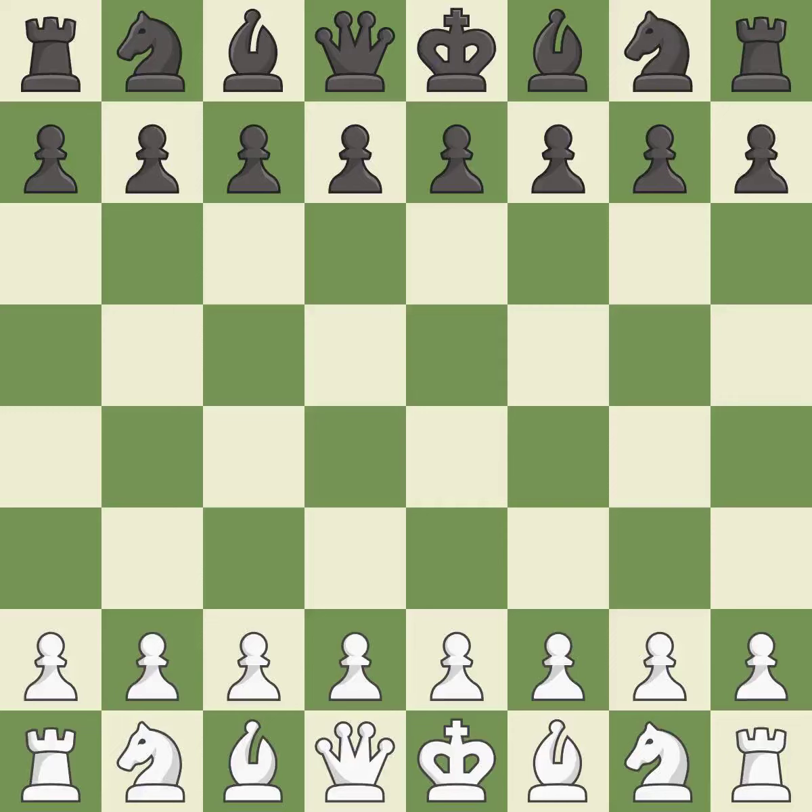English opening, Anglo-Indian, Anglo-Grunfeld defense: 3.cxd5 Nxd5 4.Nf3 g6. Balanced — neither player ever had an advantage. That game was pretty competitive. Black pounced on their opportunities in the opening. That was an incredible middle game by both players.